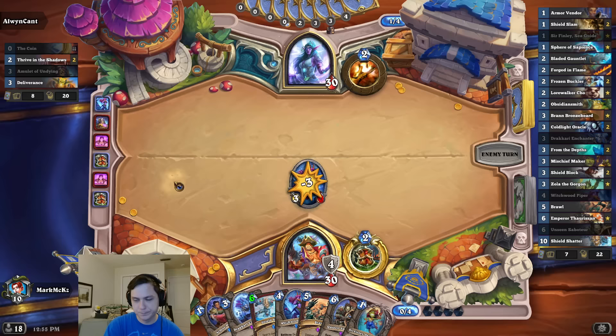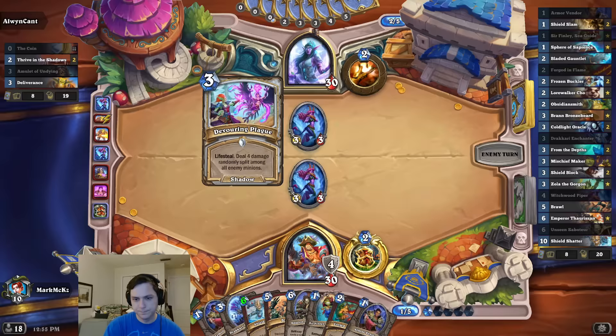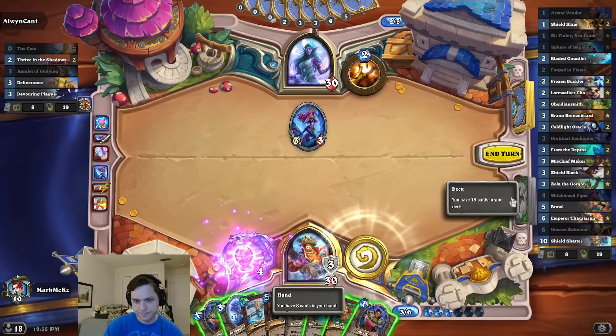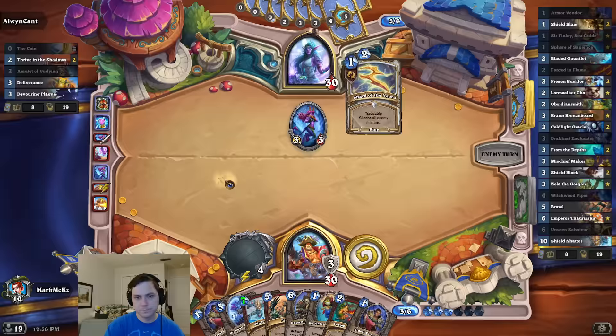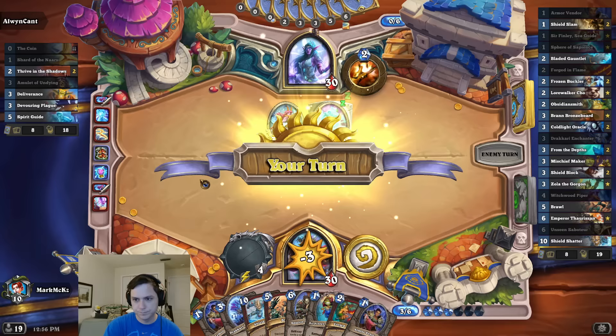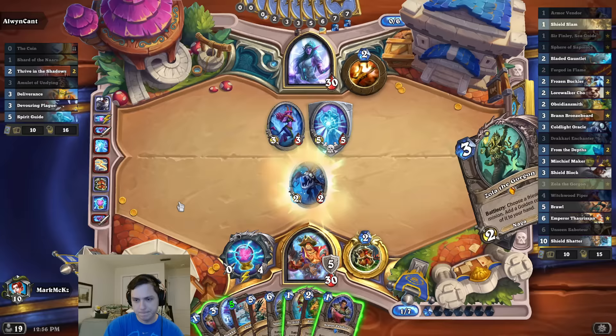It's a hard counter. Unfortunately it looks like he's almost entirely spells, which is really bad for my Saboteur turn. Good draw though. That's silence - that shouldn't really matter. Light cannot exist without Dark. Let's risk it. That's a good draw there.